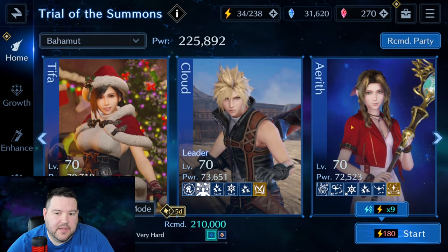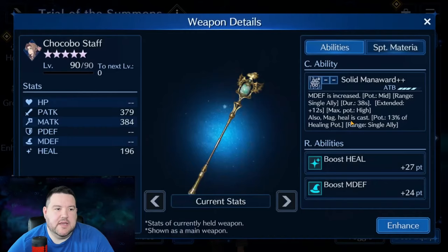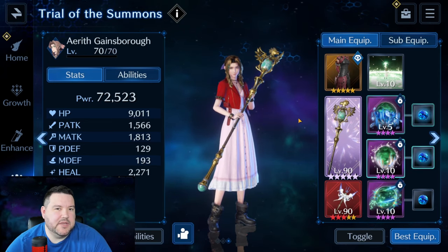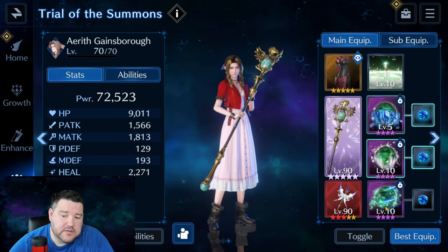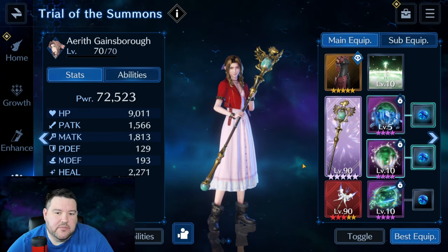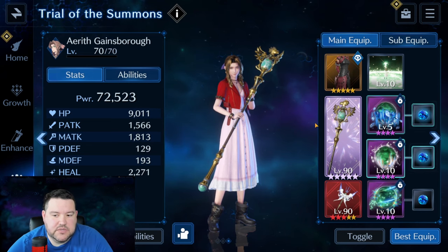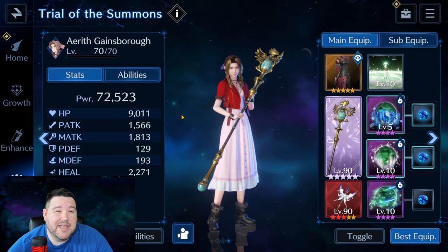First I'll get into the lineup. We have Erith set up as a healer. We also have the Chocobo Staff specifically for Solid Mana Ward — it's not always necessary, maybe you could get away without using it. We've got AoE heals, a single target heal, a stat stick for heal, and an Ice Breach. We're not really doing damage with Erith; we're only healing and using utility, or the Ice Breach to take Ifrit down.